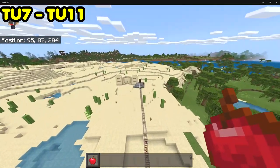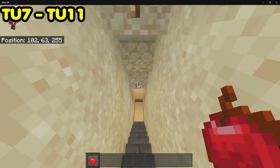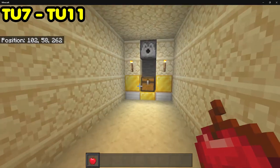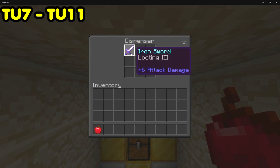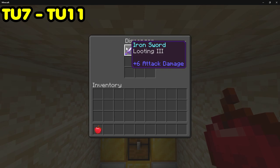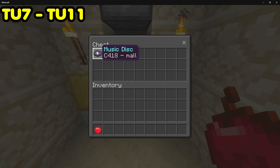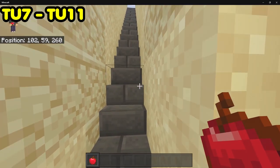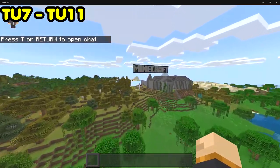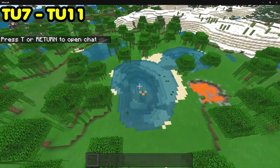Going down this way, there's a nice custom desert temple. If you traverse it, there's a pressure plate — but don't fear, it just drops you to the ground and gives you a sword. You also get a music disc. That's basically all for Title Update 7. Title Update 11 was basically the same world, with the only difference being a hidden area added down there.